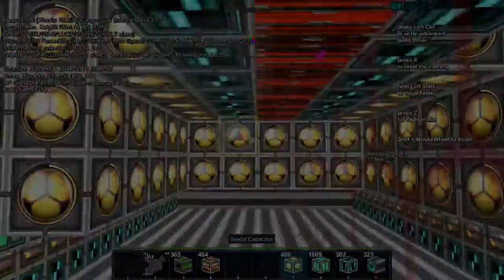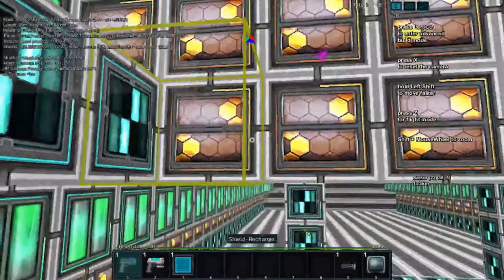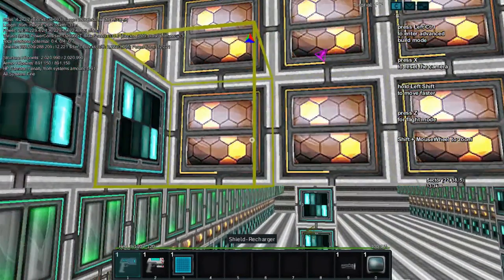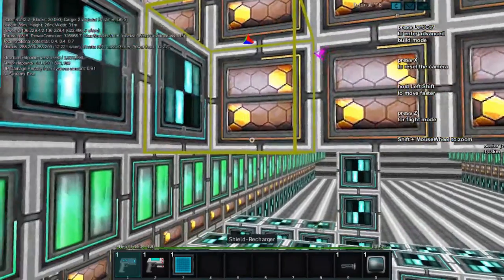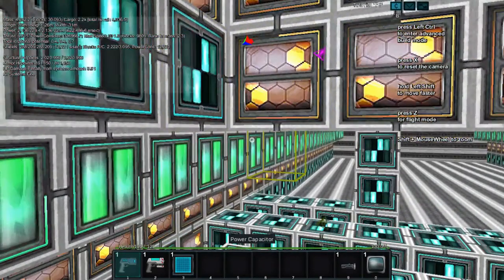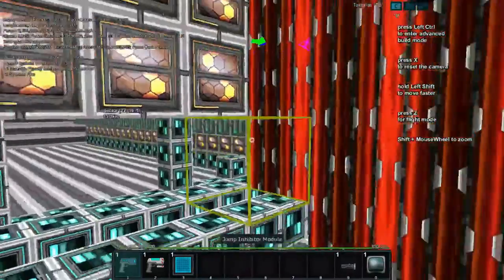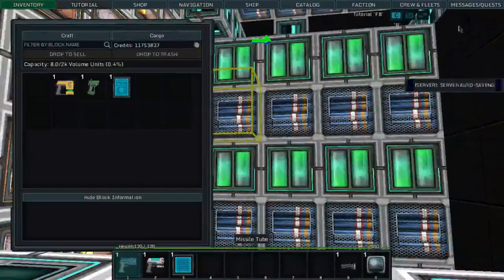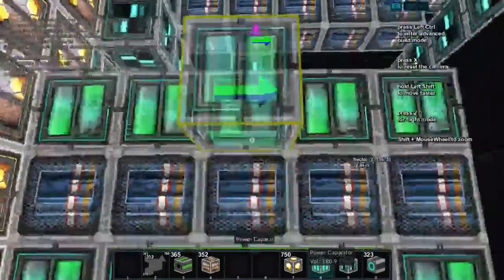Here's another update: shields are now at 288,000 and recharging at 12,221 per second. However, our max speed is dropping down — I like to keep it at 350 — but it's falling because the mass is increasing as we place more modules. Then of course I crashed out of the server because that's just how it is when recording Star Made.